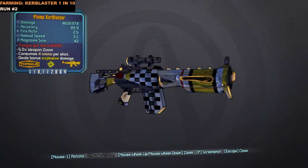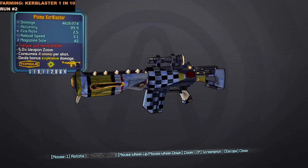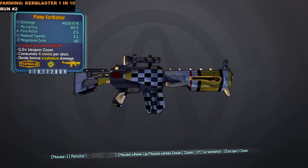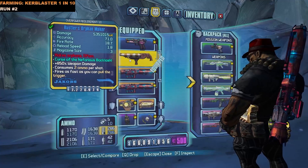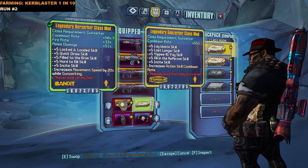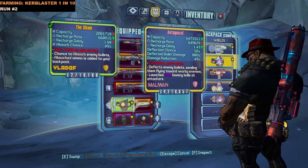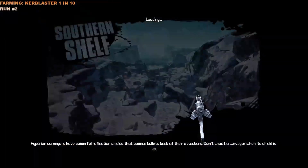The KerBlaster — if you watched my assault rifles tier list you'll know this weapon isn't really that great. If you're doing a pure splash damage build on Krieg or something like that it's not bad. The red text reads 'Torque got more boom for our own per shot.' Early game this thing can be pretty fun for the first few levels, but as soon as you get into any later game content this gun really just sucks.